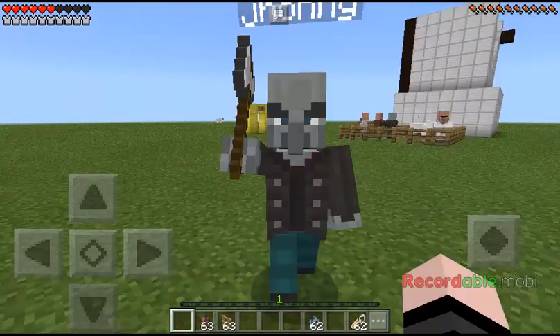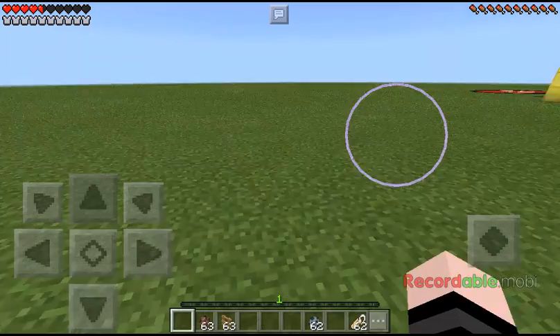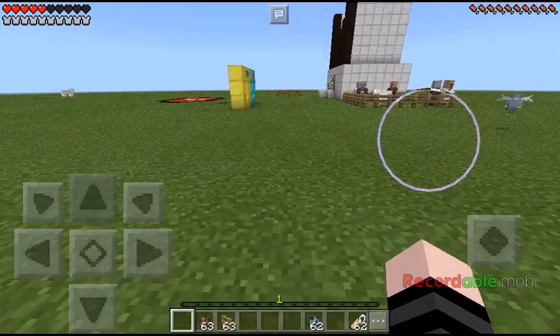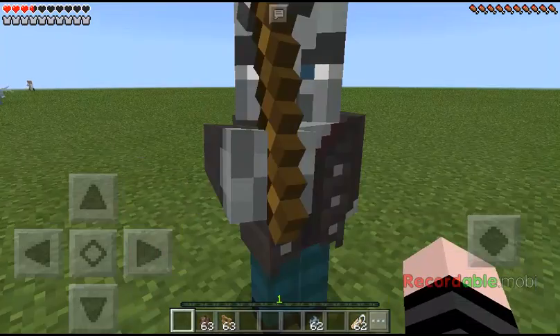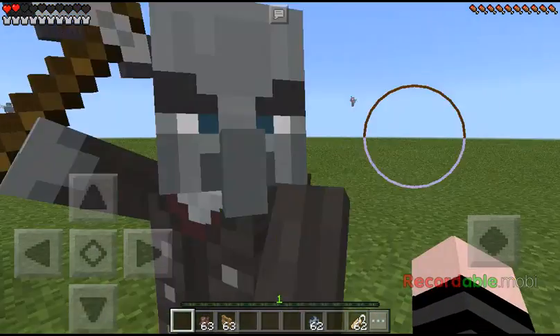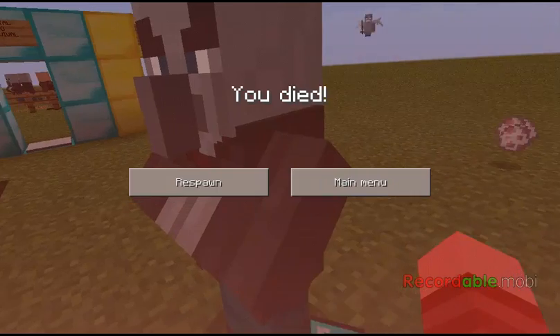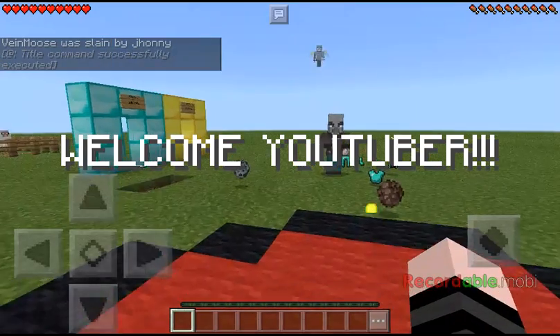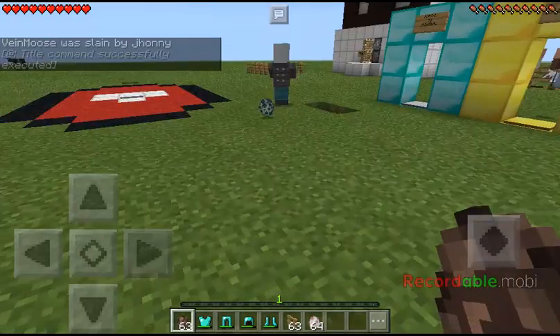I think I already named him Johnny. Just let him kill you first. Don't worry, he will be nice later. Now watch him — he's not attacking anymore. He's just like a normal villager.